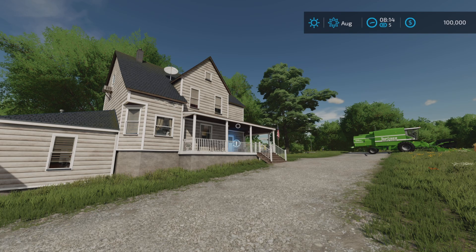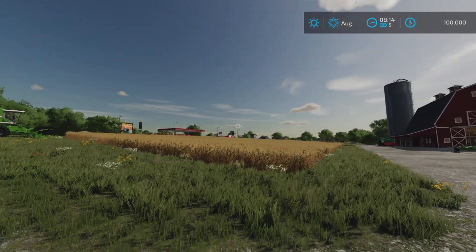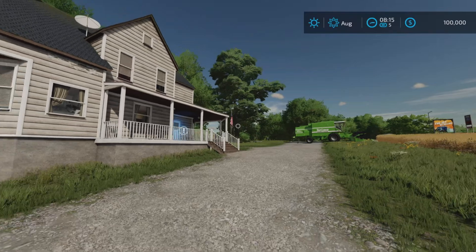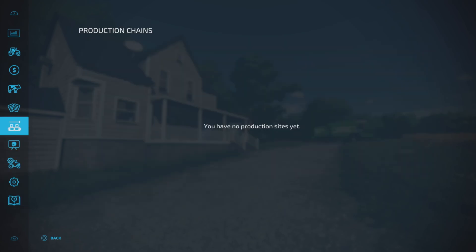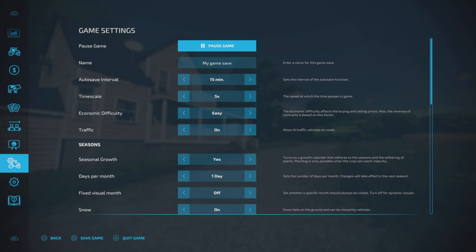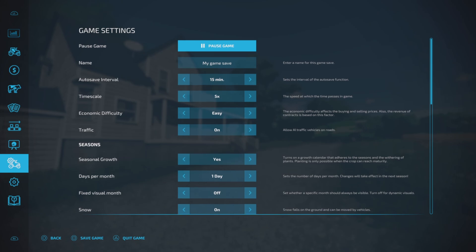We're here on Elm Creek on a new game. This is pretty much where you start off. All the game settings are in default mode at the moment, so let's take a look. You press your options button and it's going to pull up this menu. I'm going to be talking about game settings and we're going to go through all of these briefly to explain what each one does.